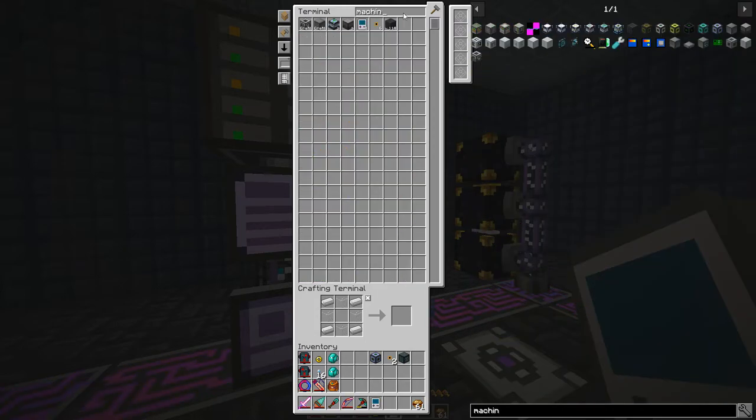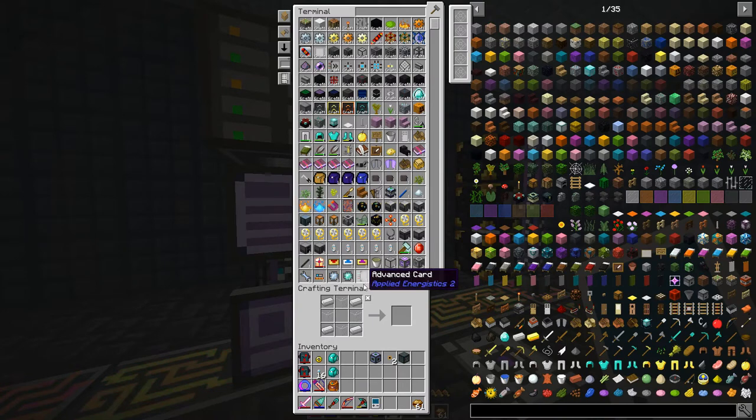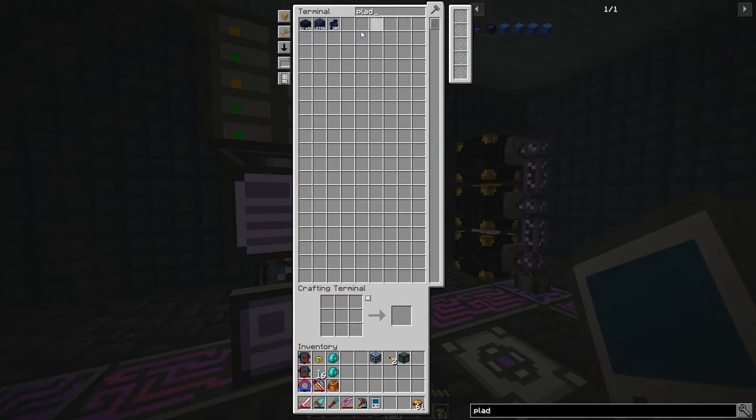We should be able to call up the machine frame - yes, we can do one of those. Let's chuck those back in there. So we're going to have to kill a wither in order to build the wither builder - yes, I know it seems kind of odd, but that's just the way it goes. We're going to need some palladium as well, which is wither proof, so we'll get a couple of stacks of that.